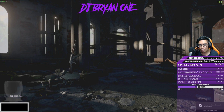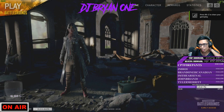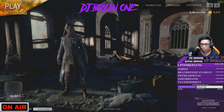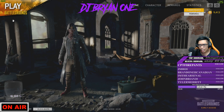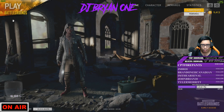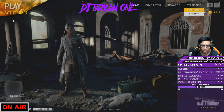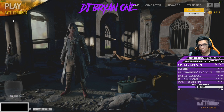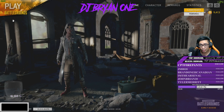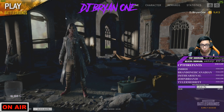Right now in the lobby I'm running anywhere from 120 to 160 FPS — you can see it in the top right. My little NVIDIA GeForce Experience popped up in-game. In-game I average around 80 to 120 FPS. That's like landing. If I'm parachuting in I'm getting really bad FPS — maybe 30 to 60 — but once I'm in-game I'm getting about 80 to 120 FPS. The game runs a lot smoother.